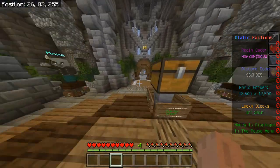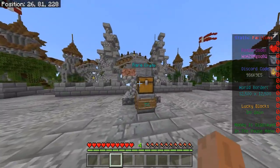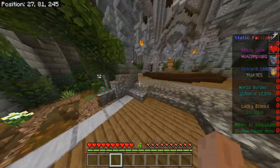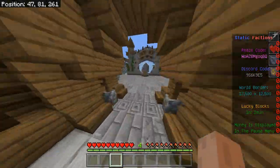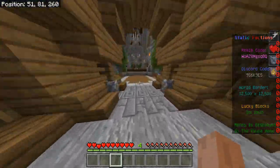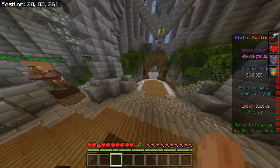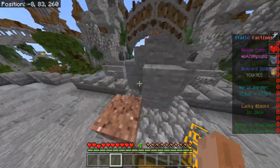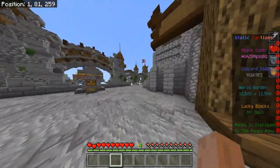There are also crates you can open for really good loot. You get crate keys by doing events, or if you have the donator emerald shop you can buy a red key or an epic key there. You can also get keys from events, so if you find one I'd definitely recommend keeping it safe or using it — you can get some pretty good stuff.